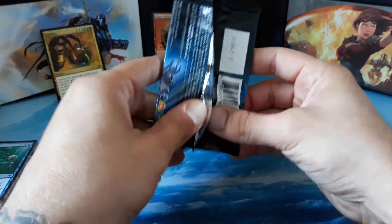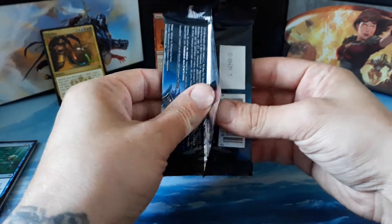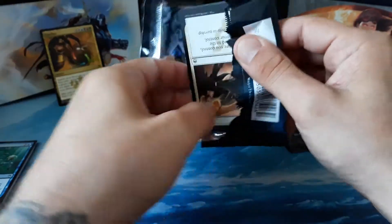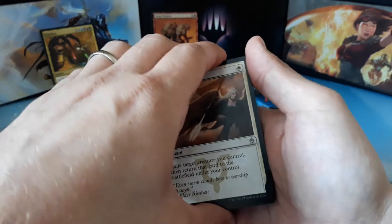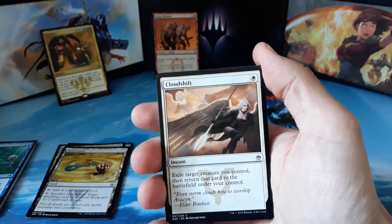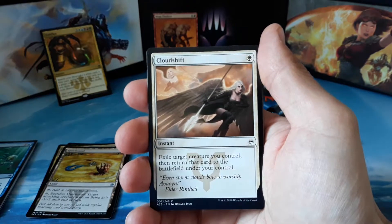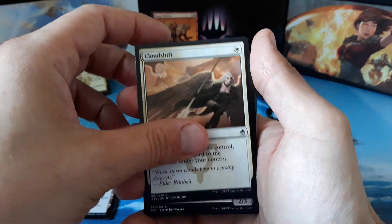On to our second pack. I'm not sure what's left in the mythic slot, guys. We got three mythics — one of them being a Chalice of the Void. It would be cool if we could grab maybe an Ensnaring Bridge or even an Imperial Recruiter, but obviously we want that Jace. Our second pack starts off with a Cloud Shift.